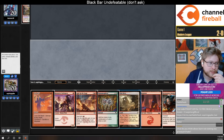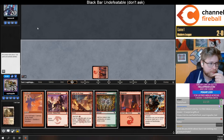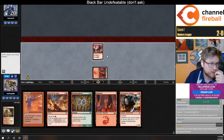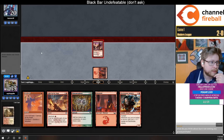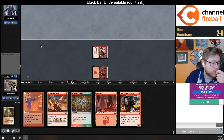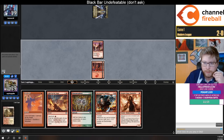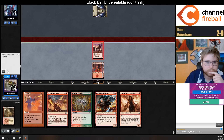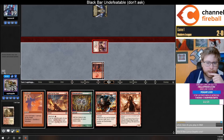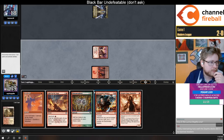What do you think about burn not citing any graveyard hate? The only thing you really need graveyard hate for in Modern for burn is Living End, and you can try to combat that with Silence, Chalice of the Void, or Rolling Vortex. As for reanimator, Dredge is not gone but it is relatively uncommon.